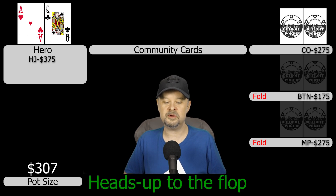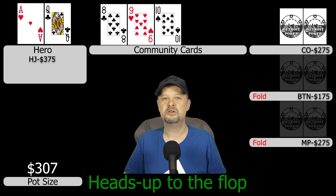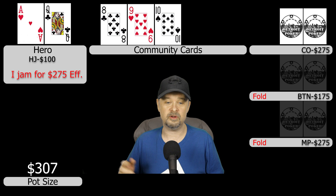We go heads up to the flop, which comes eight-nine-ten rainbow. We have a gutshot to the queen-high straight and two overcards. The cutoff has $275 behind and there's roughly that much in the pot. I don't want to bet small and potentially get jammed on — I want to run the cards out and realize my equity. So I just jam all in for $275. We have some equity even if called; against something like seven-eight we're not dead, and we have some fold equity too.